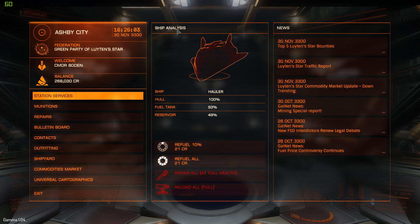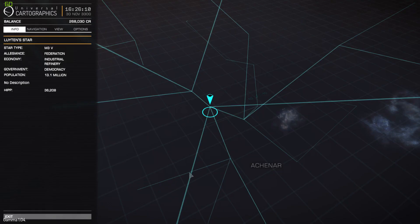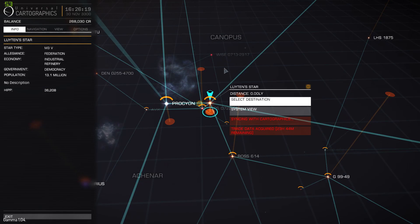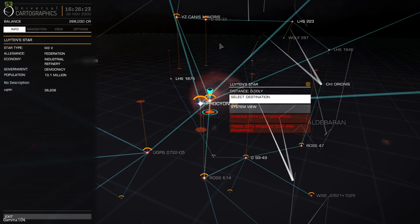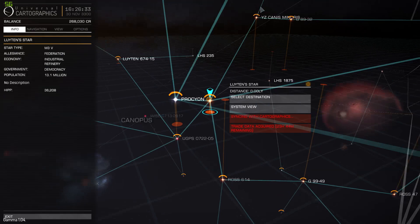It's very simple and it works great if you can find the right system. Currently I'm in Ashby City, in the system of Leuton's Star, right near Sol. It has a 13.1 million population, which is probably middle ground — not in the billions, but not in the hundreds of thousands either, so we've got quite a big system here.